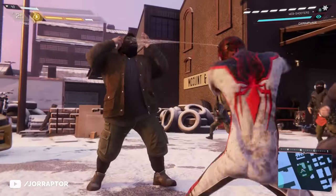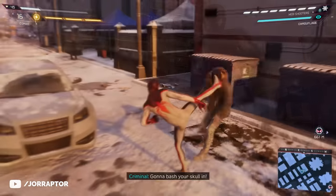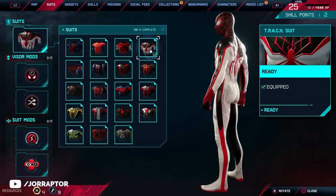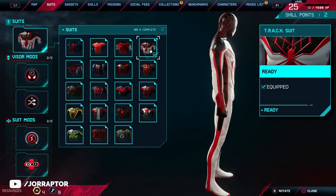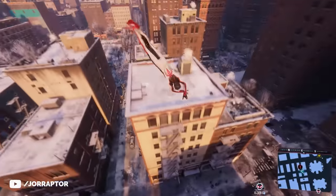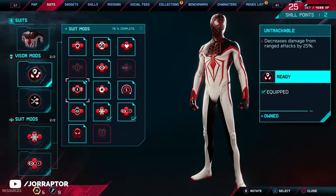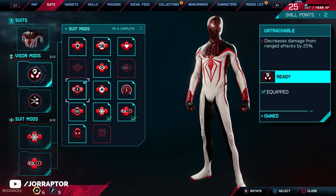The Track Suit is awesome. This is one of the pre-order suits, so with the pre-order you unlock it instantly, otherwise you have to craft it at level 6. I love the look of this one because of the black, red, and white — it fits together very nicely and also gives that Miles vibe. If you love red like me, you're in for a treat because a ton of outfits focus on that color. Crafting this suit gives you the Visor mod that decreases damage from ranged attacks by 25%, so it's not that exciting.